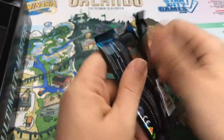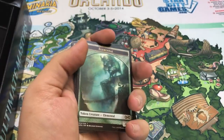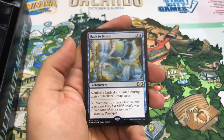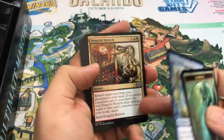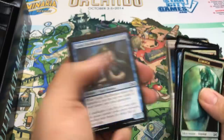Last pack, then the box topper. I can't really ask for anything - this box has been nuts. Fume Spinner. Oh, Back to Basics! Yeah, absolutely - we'll take that. Vengevine Rebirth. I don't know if I've opened one of those yet, maybe I did in the last box.